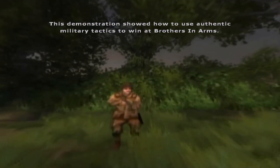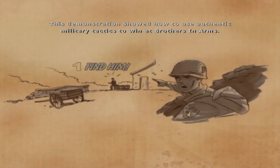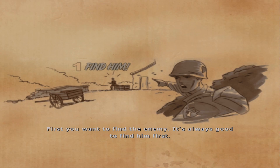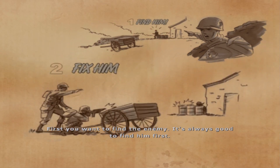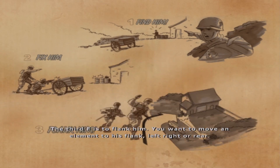This demonstration showed how to use authentic military tactics to win at Brothers in Arms. First, you want to find the enemy — it's always good to find him first. Next, you want to fix him with all the firepower you have. The third F is to flank him — you want to move an element to his flank.